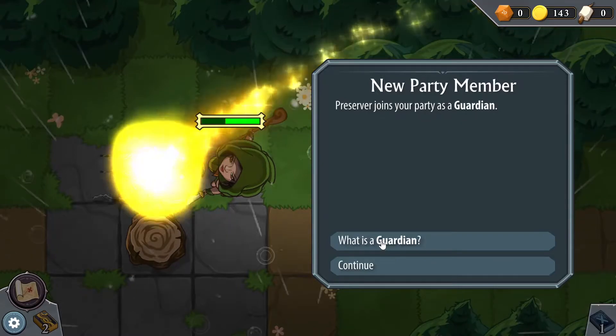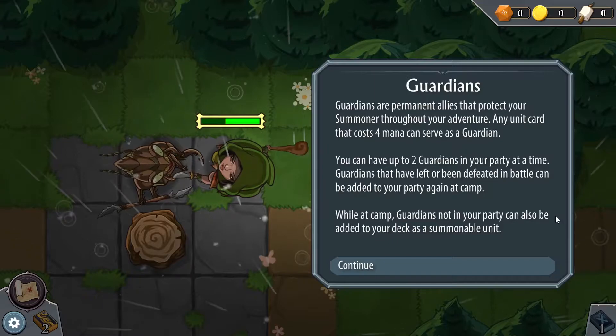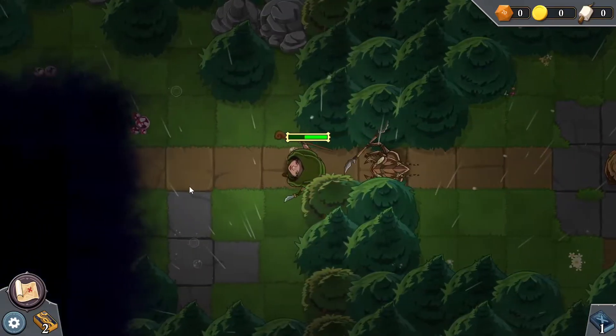Let's pay 300 gold to hire the Preserver. Let's go — he joined our party as a guardian. Basically, they're permanent allies. You can have up to two at a time, and if they die, you can resurrect them.